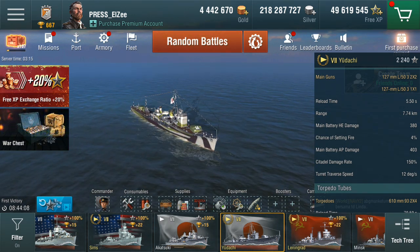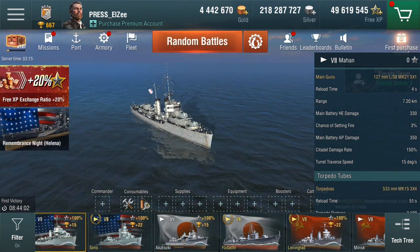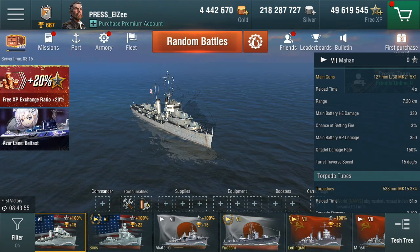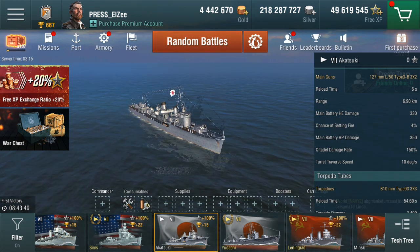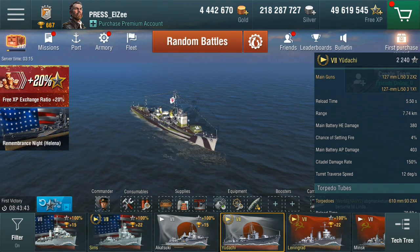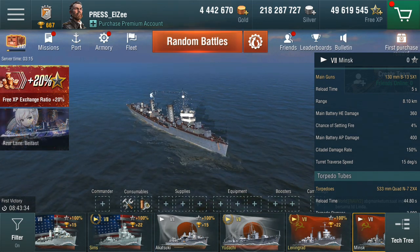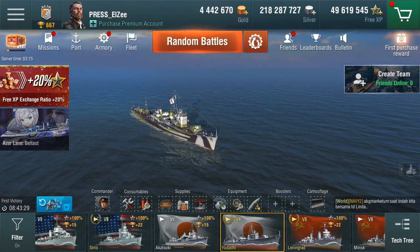The guns deal 380 and 403 damage with a 4% fire chance. Those five guns — two times two and one times one — are pretty much the same, a little more powerful than the Akatsuki and more powerful than the Mahan. Reload speed is 5.5 seconds — a little bit faster than the Akatsuki but slower than the Mahan, Sims, or Minsk, though not much worse than the Minsk. So the guns are looking pretty good.